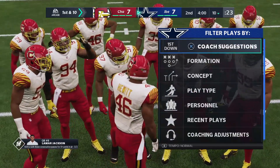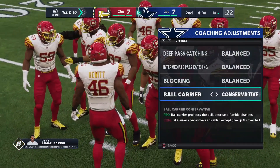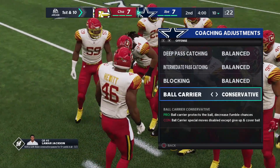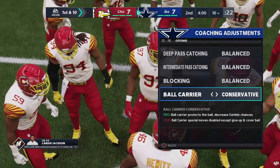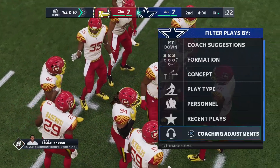But this is the fastest way I found it. So the first thing I do when I get into the challenge is I do coaching adjustments, and I do ball carrier conservative. Now what this does is it makes it easier for me to give myself up, and it just saves me some time. Because usually when you give yourself up, you have to double tap square. But if you have ball carrier on conservative, then all you need to do is press square once, and then he'll give himself up.